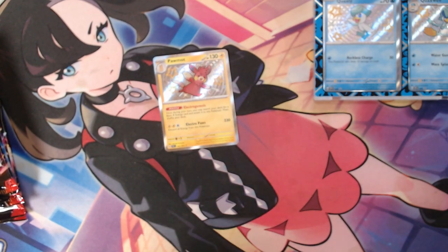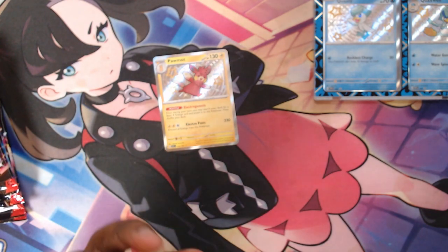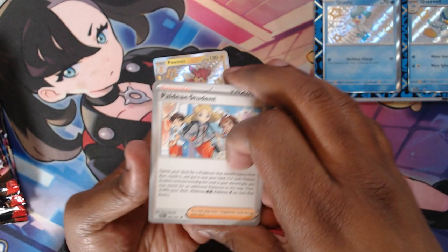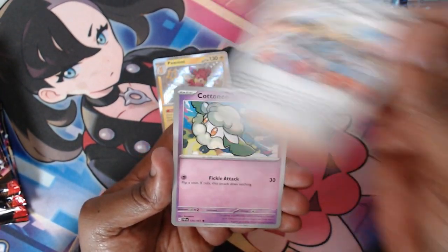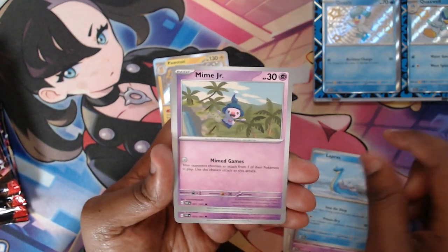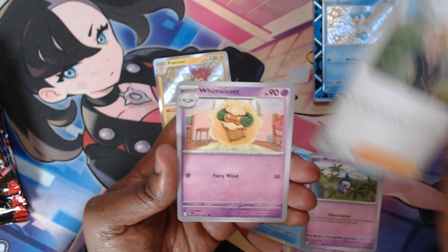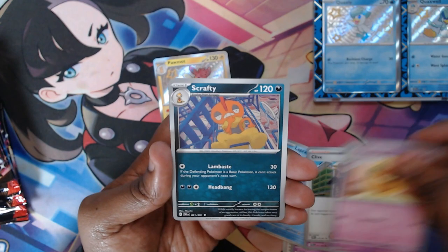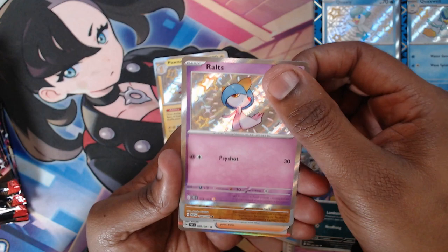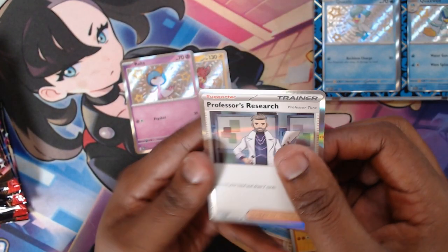If you guys are enjoying it, please don't forget to like the video. Share it with your friends. Anything and everything helps. We're just an aspiring content creator that likes to have fun. In our next pack we got Paldean Students, Cottony, Lapras, Mime Jr., Clive, William Scott, Grafty, a Baby Shiny of Roltz, a Fanfy, and a Professor's Research.